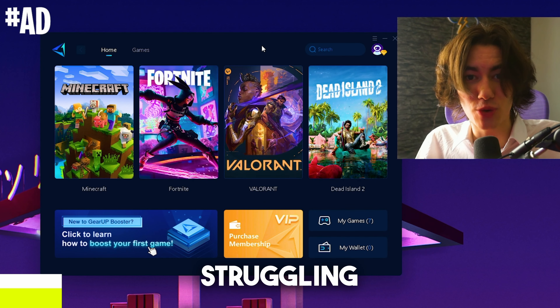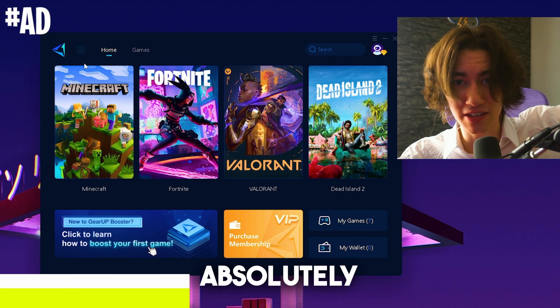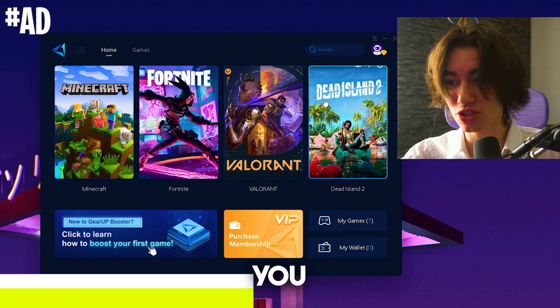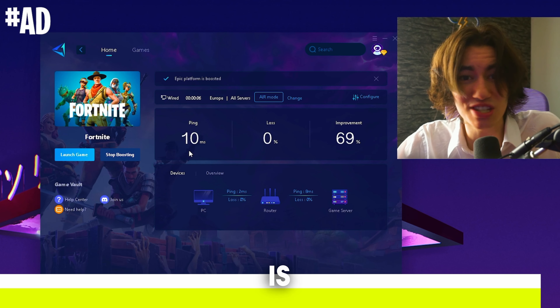As a quick extra tip, if you're struggling with ping in your favorite games, you can try out the GR Booster for absolutely free — the link is in the description. You can select one of your favorite competitive games and simply connect to it. The GR Booster will make sure you have the lowest ping possible; I have only 10 milliseconds latency, which is insane.